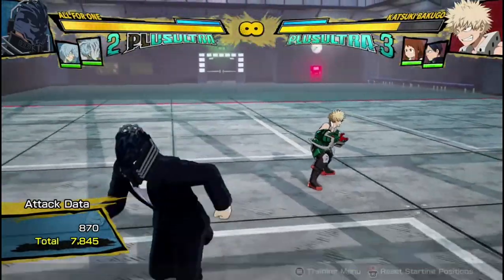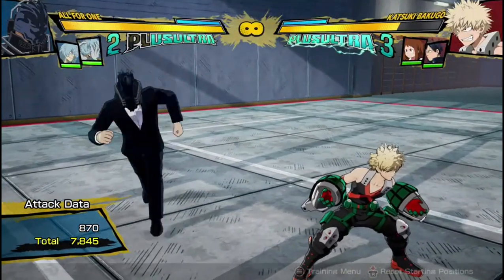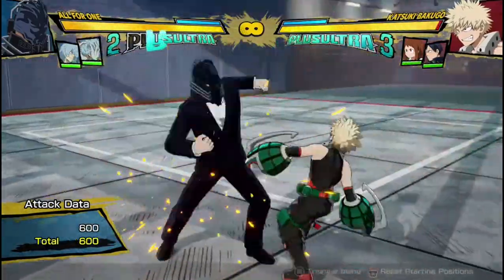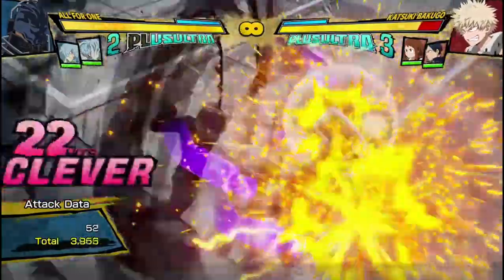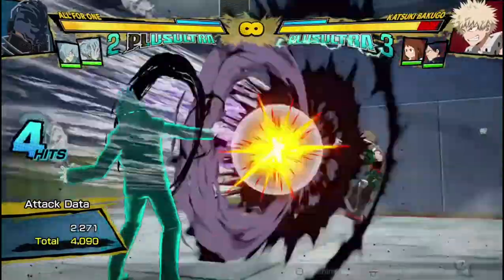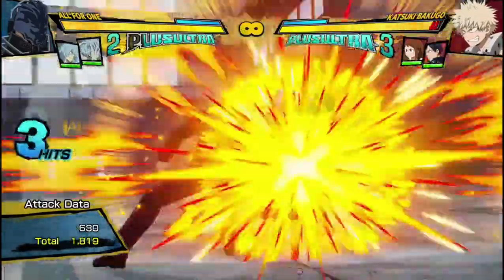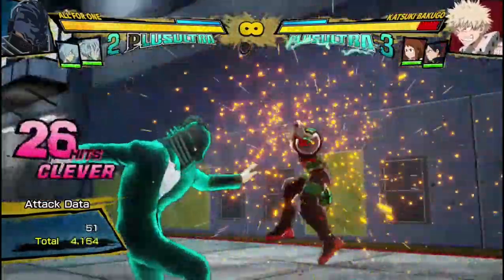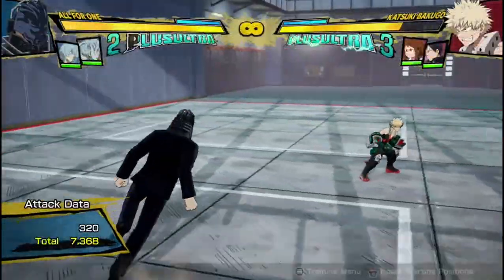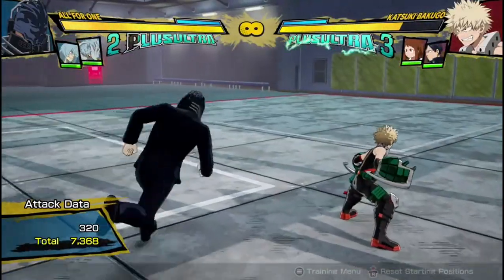Now that we're done with the buttons, let's go into his combos. All for One in general — there's one combo, it's a bit difficult, that I like to usually go for. Just a quick side note: if you don't have any meter, the most damage you're probably gonna be getting is about 7,300 damage, which is pretty good with no dash cancels and no assists. But where he gets more damage is if you do a dash cancel.